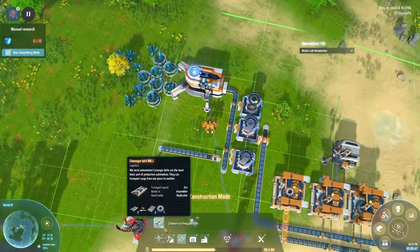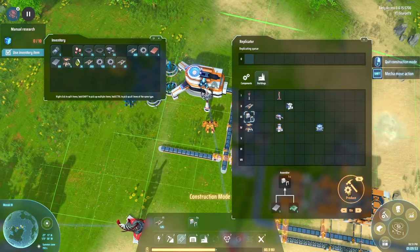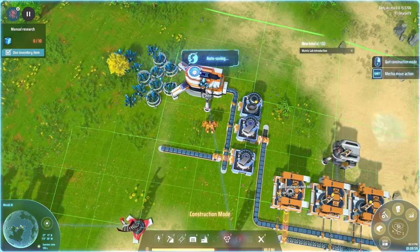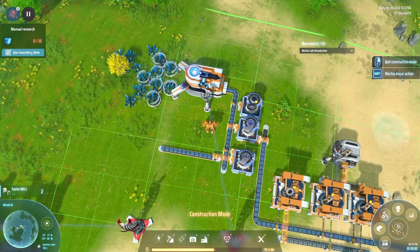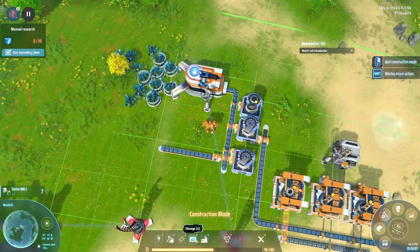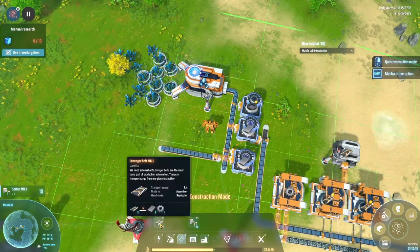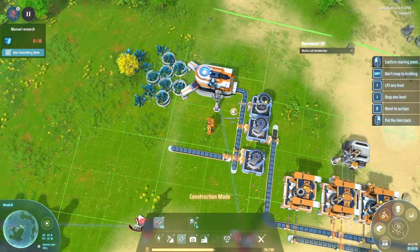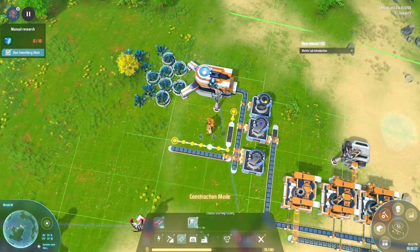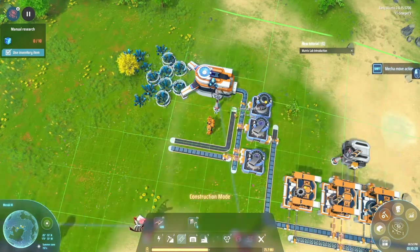I'm also going to have to make more of these — you can never have too many. Once we've got the circuit board assembly going, we can make inserters as well as tracks, because they're good to have constantly going. You need a lot of them — after all this is the way to move things around your factory. I'll just put that there and come out of this.